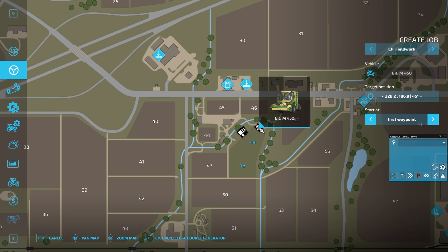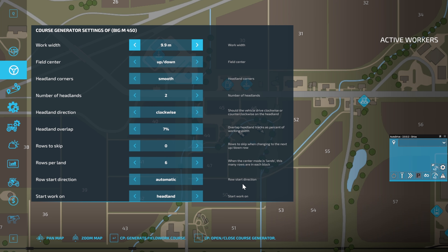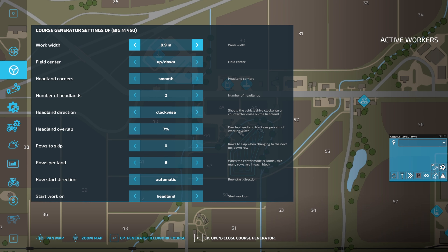So jumping in the Big M, we're going to go to the worker tab and create job. The cursor position is still being a bit weird. We're going to select Courseplay fieldwork as normal. The target position by default is over the vehicle on the field, so we're good there. We'll stick a couple of headlands on, set starting on headland, close the generator, and hit start job.